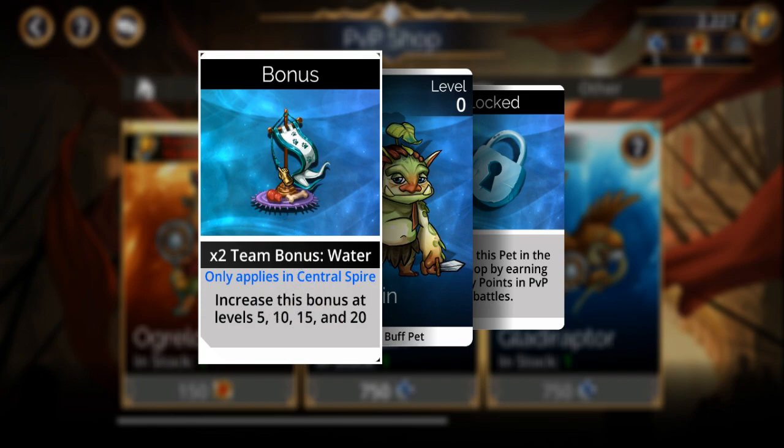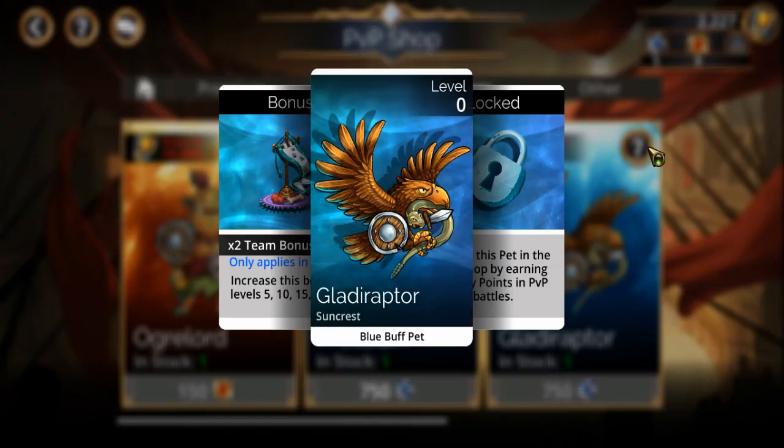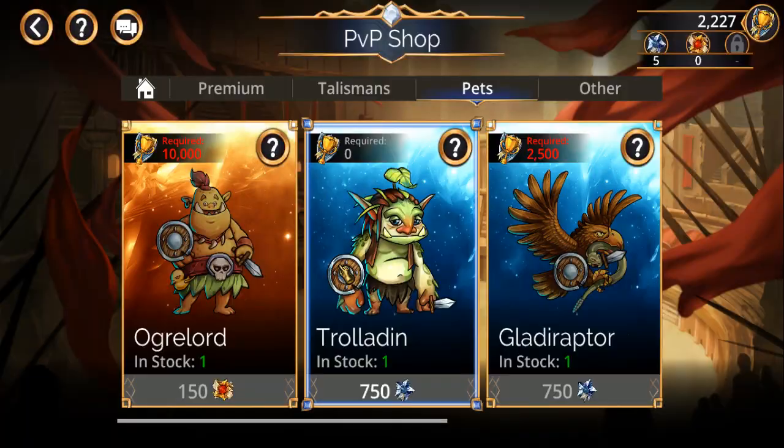For those that don't know how team bonuses work — in this example, 'Two Times Team Bonus Water' means if all four of your troops are blue or have blue as one of their colors, you get that double bonus. Same thing if all four of your troops are of the Beast race — it doubles the stats.